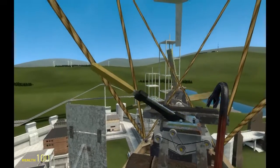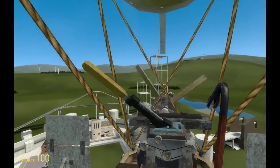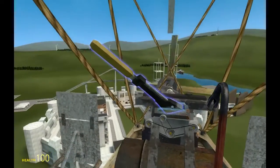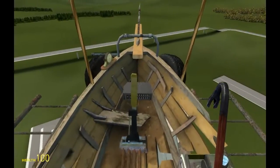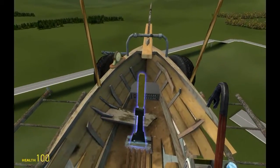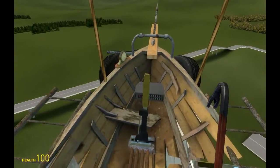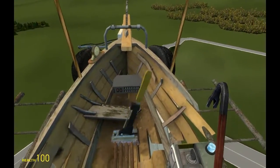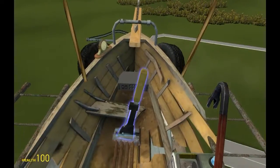When you're traveling this fast you don't even want to crouch — you just want to sit still. Do not touch any of the movement buttons. But while you're inside the ship you're kind of safe. Just stand still.